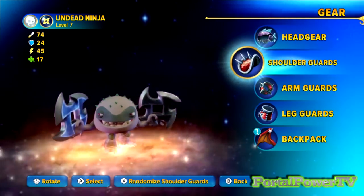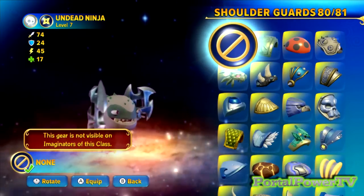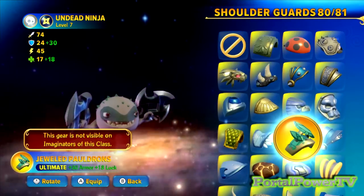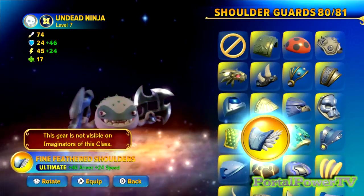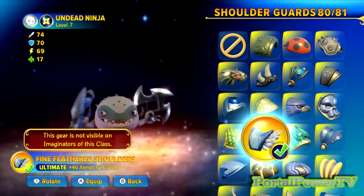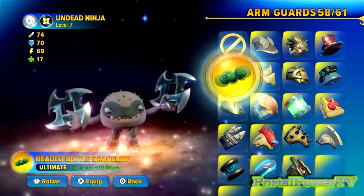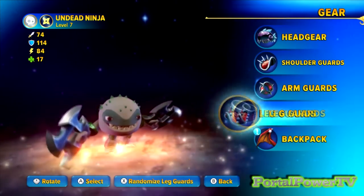This is one of those builds where I can pick pretty much whatever shoulder gear I want. I like armor and speed — there's 20 armor and speed right there, so I'm going to put those on him. Notice they don't actually show up on the figure, so I can pick whatever I want, and it helps me out with good stats. For arm guards, as long as I pick something really small, they're not going to show up too much once I shrink everything down.